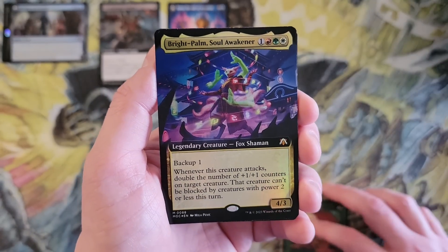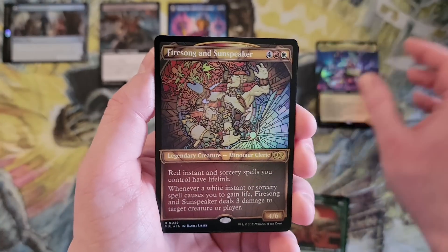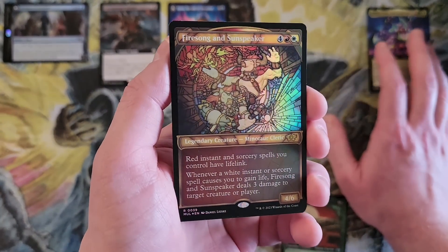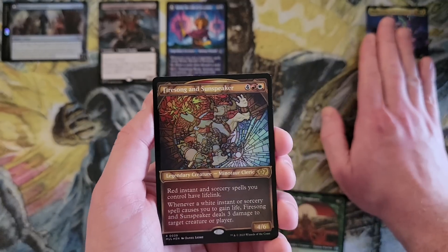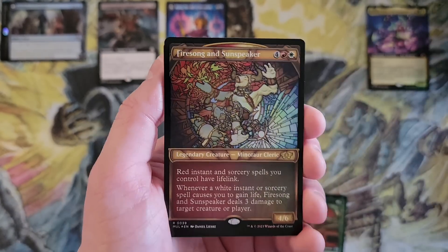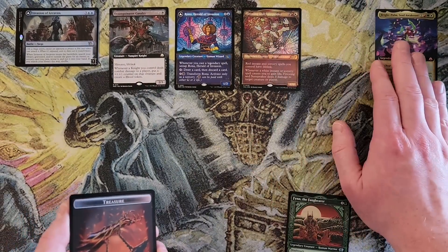We got Bright Palm, Soul Awakener — commander mythic. And Fire Song and Sun Speaker. I seriously didn't realize they added that to this product considering they just reprinted it. I don't mind reprints, but did they have to do another one so soon? Was that needed? All right, let's still put it there.